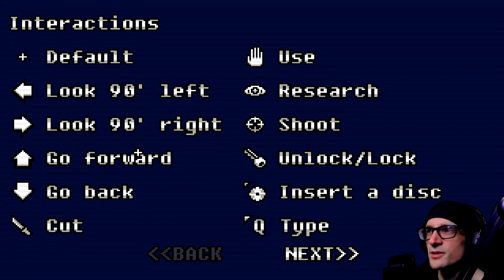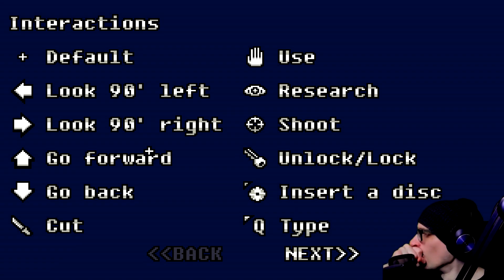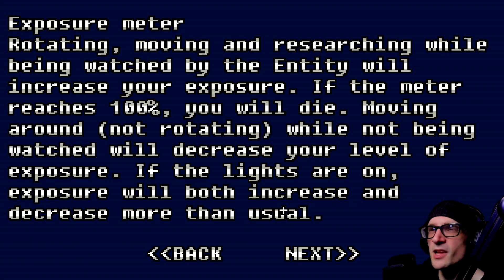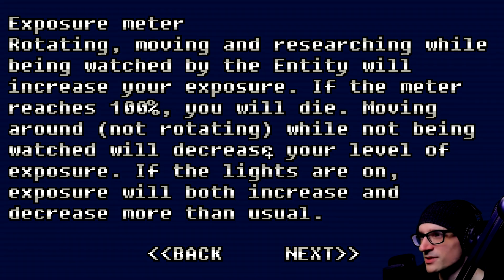Interactions: shoot, research, look 90 degrees, forward, back, cut. Type, insert a disk. Exposure meter — rotating, moving, and researching while being watched by the entity will increase your exposure. If the meter reaches 100%, you will die. Moving around while not being watched will decrease the level of exposure.